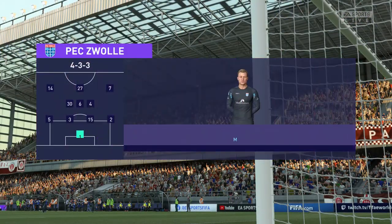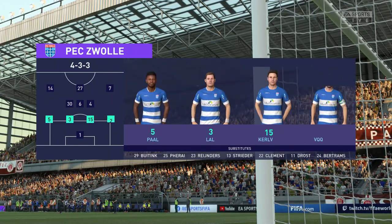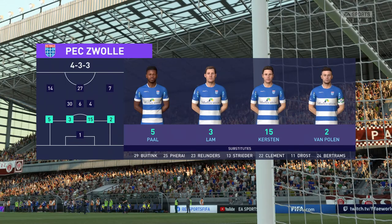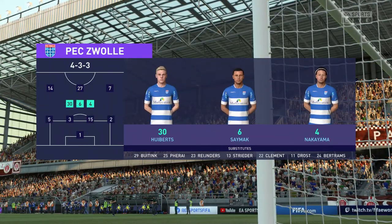And introducing the visitors' line-up today. We're thinking 4-3-3 — one central striker, Derek. The width comes from the wingers who will stay high and wide. A very narrow midfield and a conventional back-four.